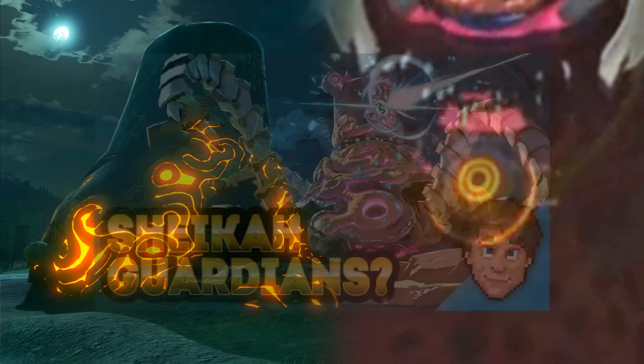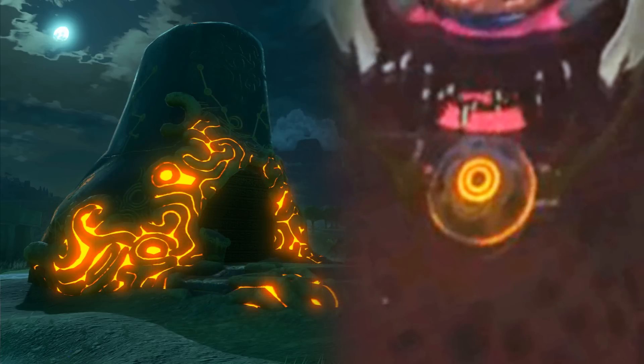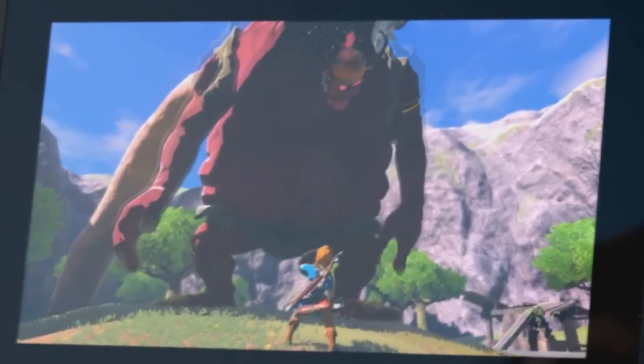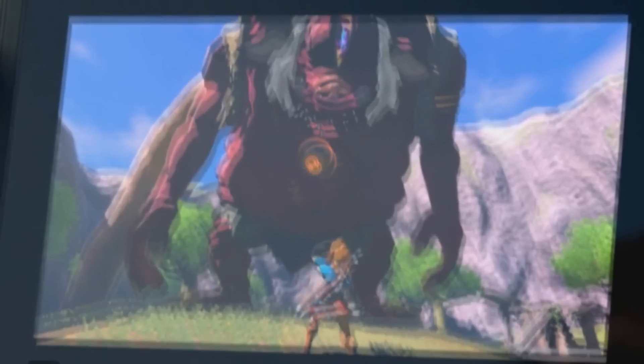I've suggested in a previous theory that this is because the technology is originally orange when deactivated, blue when activated, and pink when under the control of Calamity Ganon. But this item around the monster's neck isn't glowing pink — in fact, it's glowing orange, suggesting whatever it is, it isn't actually activated at all. This means that the item isn't under Ganon's control, and perhaps has been stolen by the monster, which is why Link is hunting it — to reclaim an important Sheikah artifact that will somehow play a role in the story.